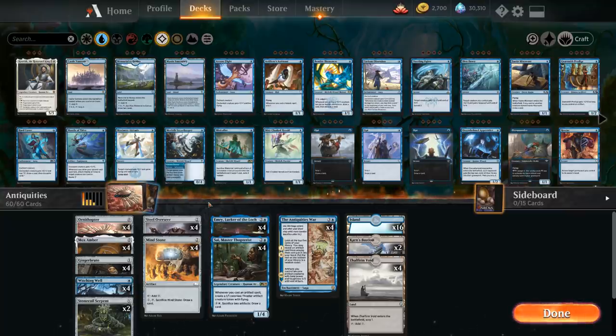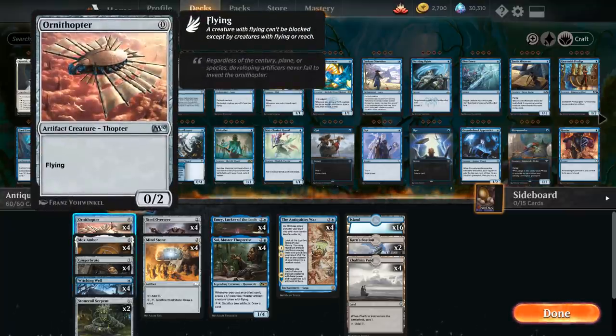At 0 mana, we've got the full playset of Ornithopter — a 0/2 Flying thopter. It fits in the deck nicely as a free way to trigger Sai. We can potentially play a turn 1 Emery just by playing some cheap 0-mana cards. And if we find it with Antiquities we can also play it for free, so mana is usually not a constraint when putting additional artifacts in play to set up for that third chapter to kill the opponent, as Ornithopter will turn into a 5/5 creature with flying.